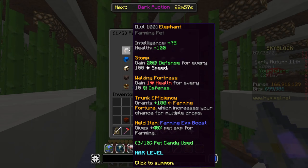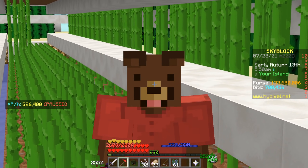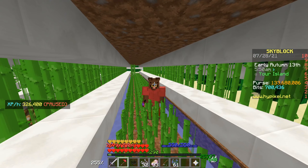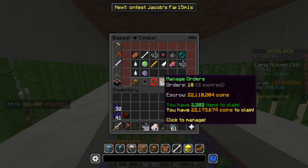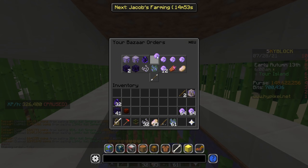Now we're going to do some farming using the Elephant pet. While we're farming, we're also doing the bazaar flips and it's going pretty well — we have over 22 million to claim from the Null Spheres. That made us a ton of profit — 1 million profit just like that.